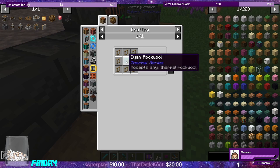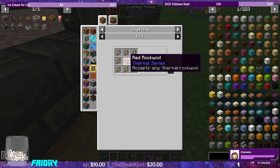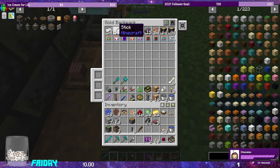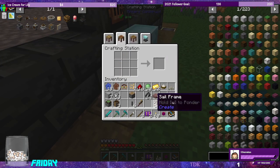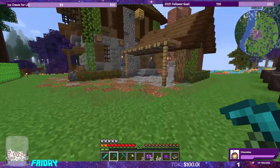The reason why I wanted rock wool is because to make these sails we're going to need rock wool. It accepts any thermal rock wool and sail frames which require andesite alloy. Let's count: 8, 16, 24... 3, 6, 12. I need 12. We need a lot of sticks for this and I don't think I can make 12 in total — we have seven. We need five more, so let's make some more sticks.